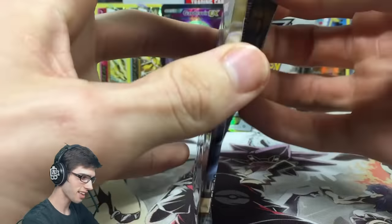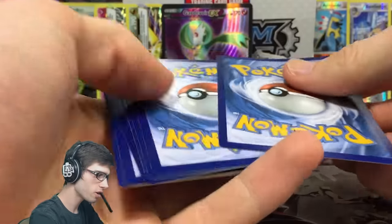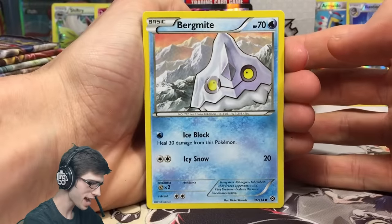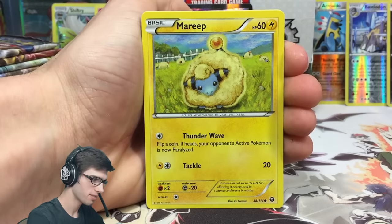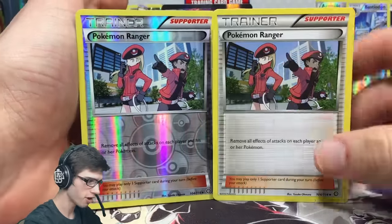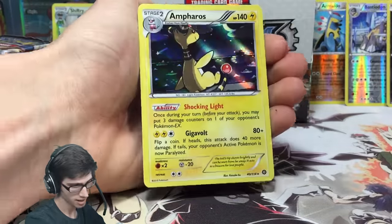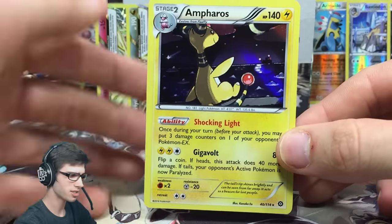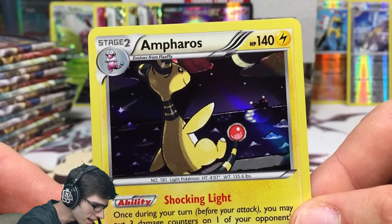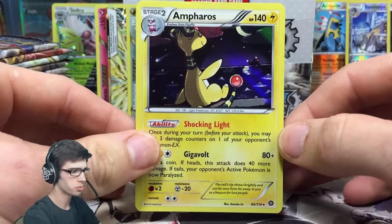I apologize if this video is taking longer than expected but I just like to sit back and talk with you guys and crack into some packs - that's pretty much why I started YouTube. Pack nineteen: we've got a Bergmite, Chimchar, Yanma, Marill, Mantine, Flaffy, Fletchinder, a Pokemon Ranger, a Pokemon Ranger reverse - pulled back to back, pretty cool - and an Ampharos holo. Finally we broke the streak. It's got 140 HP with Shocking Light and Gigavolt.